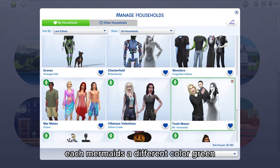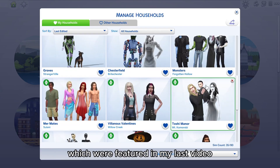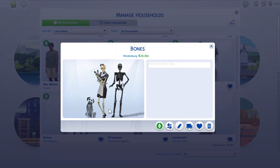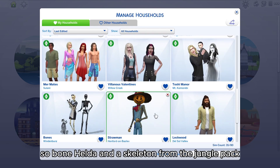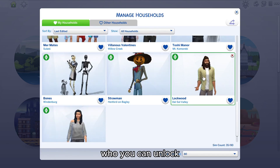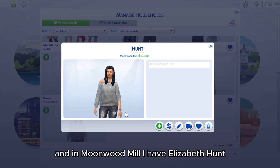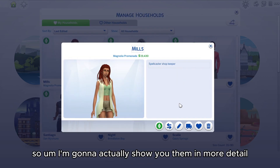In Forgotten Hollow, I have the Monsters family for the Breed Out the Bad challenge — they're available on my gallery. In Sulani, I have mermaids as roommates; each mermaid is a different color: green, purple, red, and blue. Villainous Valentines in Willow Creek were featured in my last video. The Toshi Manor has my vampire and ghost who had a child. In Windenburg, I have the Bones family — Bone Hilda and a skeleton from the jungle pack. Hanford on Bagley is Patchy Straw Man. In Everett Valley, I have my celebrity werewolf Orion Lockwood, and in Moonwood Mill, Elizabeth Hunt, a werewolf I randomly made.